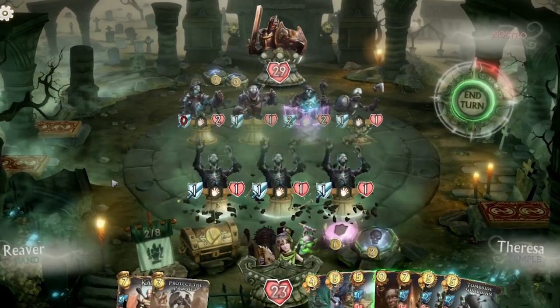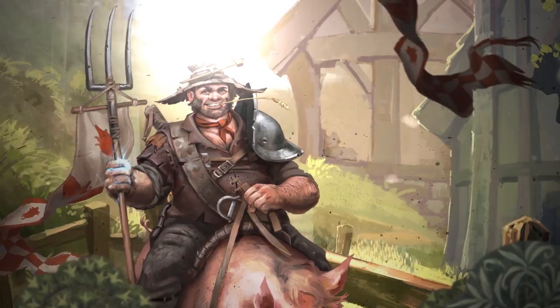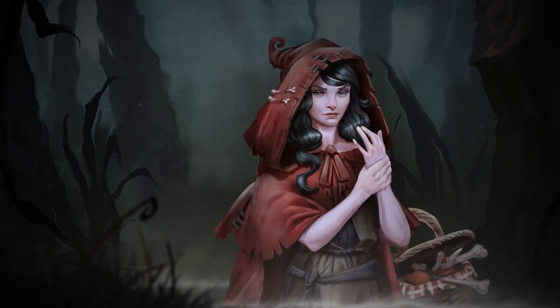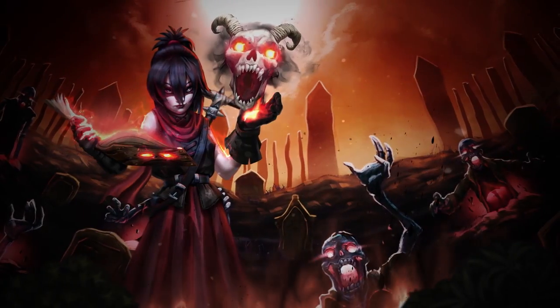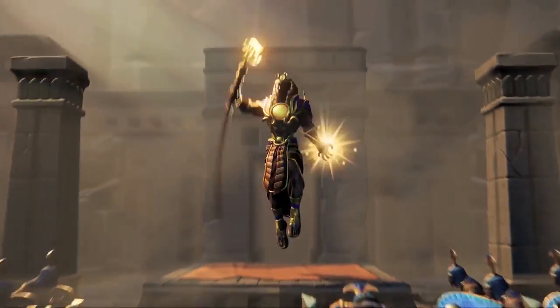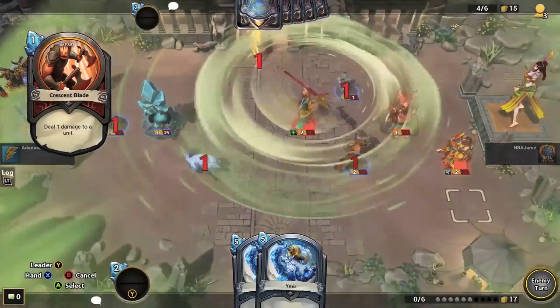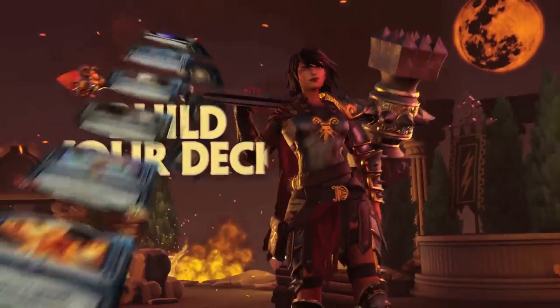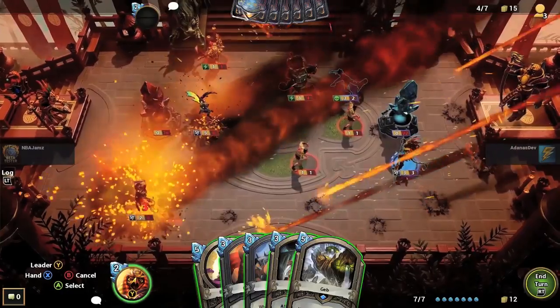Fable Fortunes launched out of Xbox Game Preview and into its full release this week. This free-to-play collectible card game is based on the world and characters we all love from the Fable universe. Plus, this is an Xbox Play Anywhere title, so you'll be able to enjoy it on your Windows 10 PC as well. Another game to launch out of Xbox Game Preview this week is Hand of the Gods Smite Tactics. With the launch comes the release of the Core Set Bundle, which gives you the ability to build a diverse army of gods, monsters, and spells.